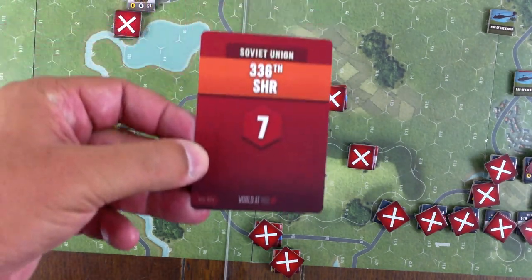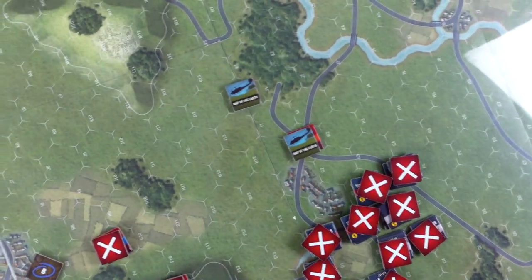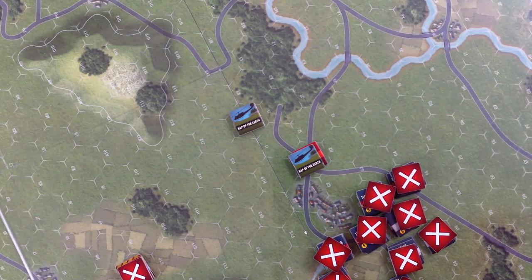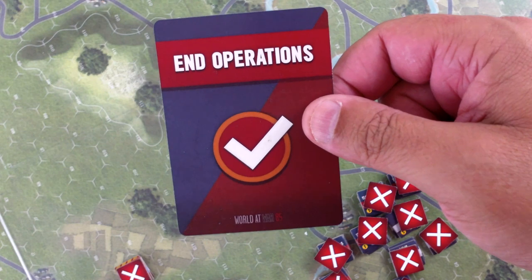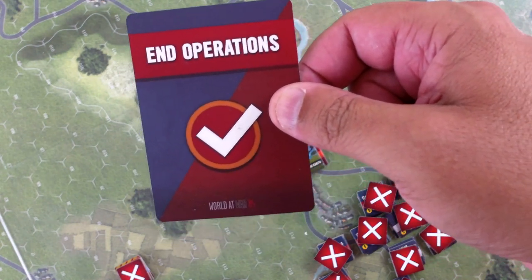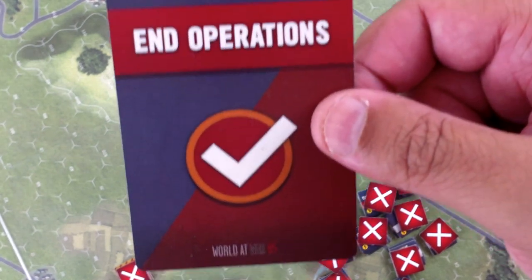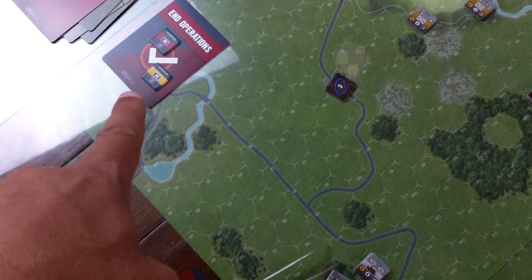Next formation: Soviet helicopters. Before we do this, I took a little break from filming after activating the helicopters. Someone in the comments of the first video pointed out that even though this scenario has three End Operations cards, you still end the turn when the second one is drawn. On turn one I ended it only when the third was drawn, so turn one should have ended earlier. So three cards in the deck but only two needed to end the turn.